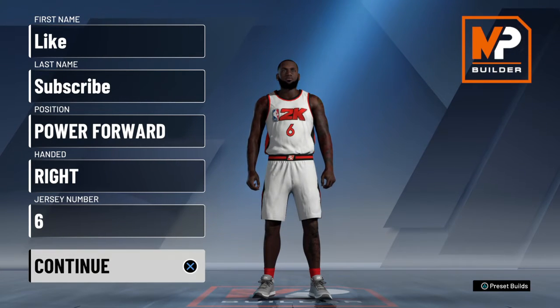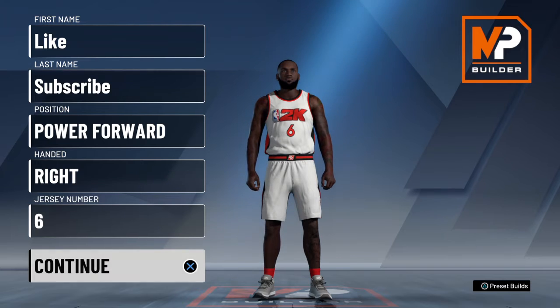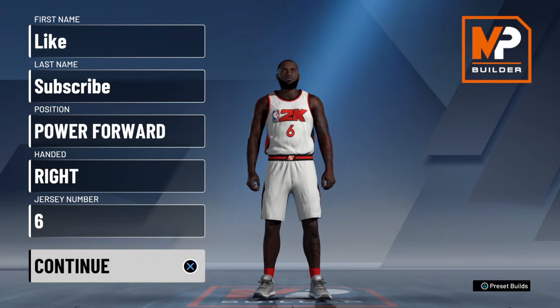Yo, what's good YouTube man? It's your boy, back with another drip for y'all. I'm bringing the LeBron James build. It's gonna be out of the blue on orange, or sometimes some people call it yellow on pie chart. So, let's get right into it.